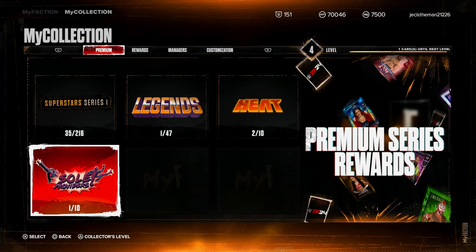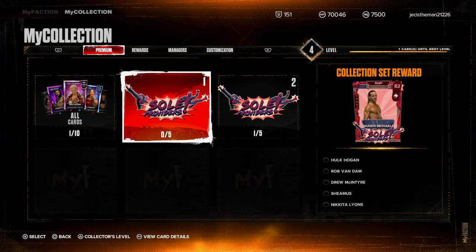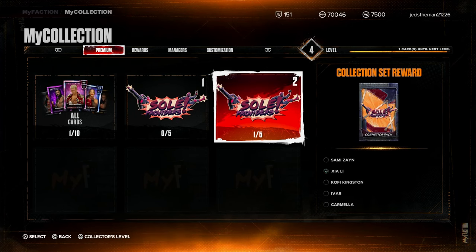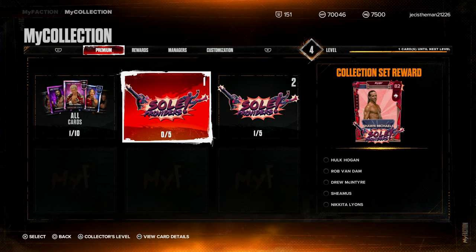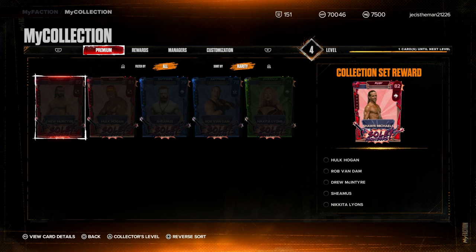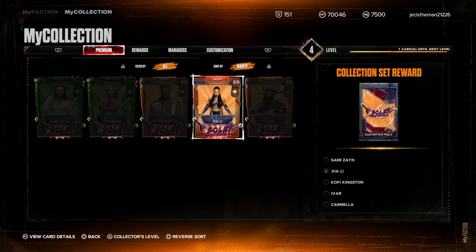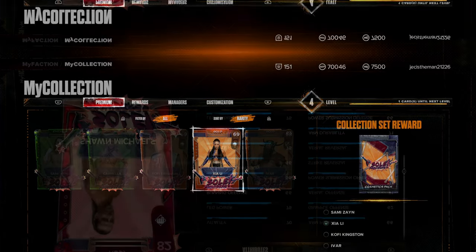We also have the premium rewards for collecting a certain amount of cards from packs, and yes, it is Shawn Michaels as the collection set reward. We also get some more rewards here — a cosmetic pack. Really nice, Shawn Michaels, man. Here are the cards you have to get to complete this set, and here's the cosmetic set as well. I'll take it — as long as I get a Sole Providers themed card, I'm happy with that, because I could definitely see her being used in a future live event.